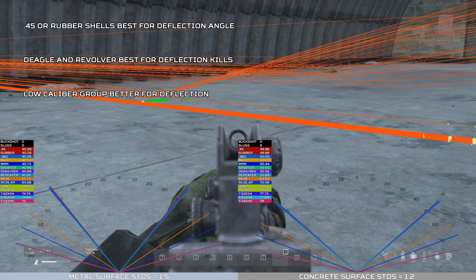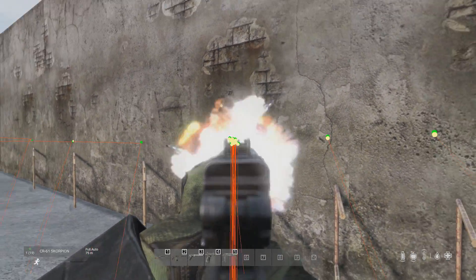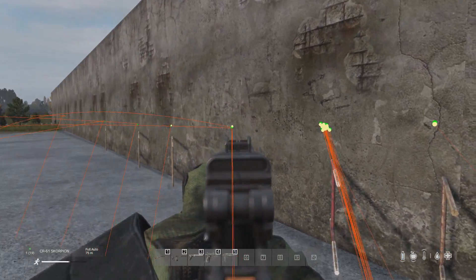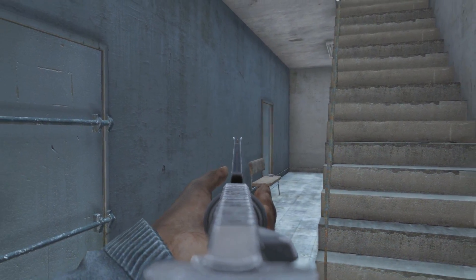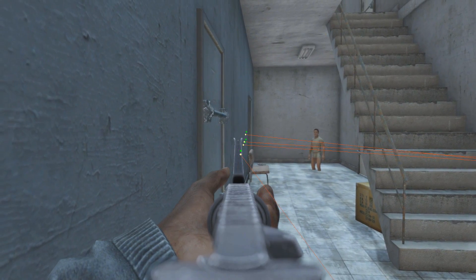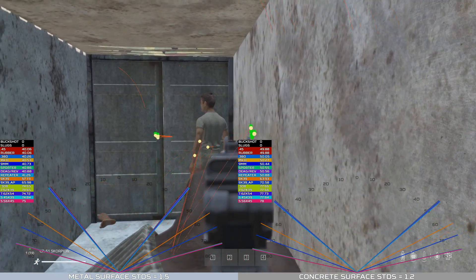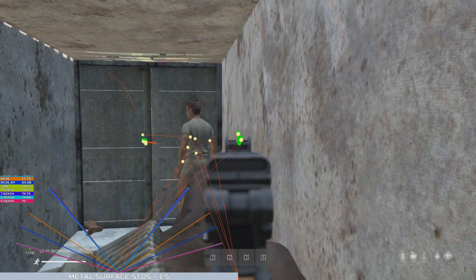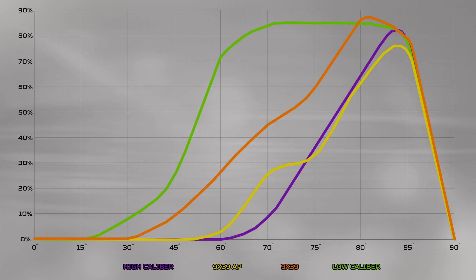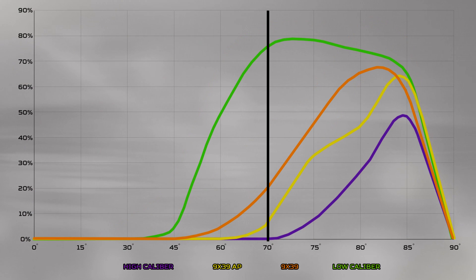Other surfaces aren't really worth it, and remember, terrain is very difficult to deflect off of. When it comes to the best angle of deflection, I'm talking about the highest angle you can shoot a surface at to get a bullet around a corner at the tightest possible angle. However, the closer you are to this best angle of deflection, the more chances your bullet has of not deflecting, and the more a bullet gets slowed down, reducing damage on the other end. So while these are the best angles for deflecting, they're not the best angles for getting deflection kills. For concrete the best kill angle is around 70 degrees and for metal it's around 60 degrees. Shooting beyond these angles isn't beneficial.